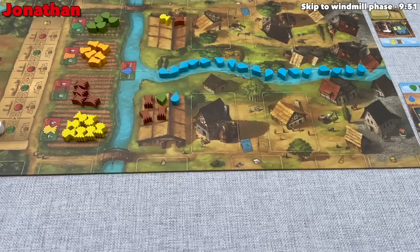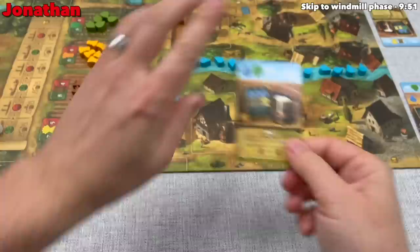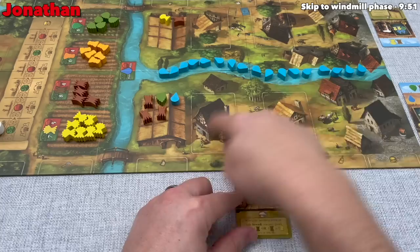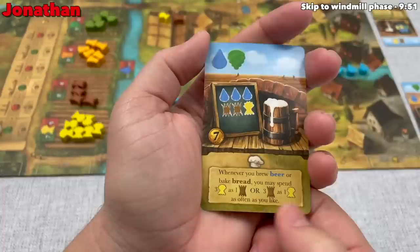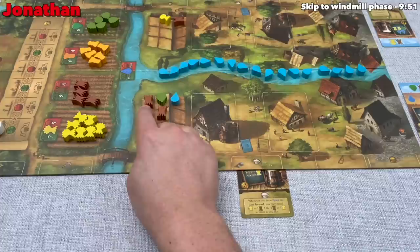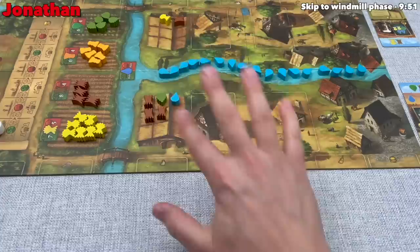These are the cards that came back to me, and I think I am going to do an upgrade with this card here. It has a bake/brew icon, meaning this upgrade is going to affect the brewing of beer and the baking of bread. Specifically, whenever I brew beer or bake bread, I can spend three wheat as one barley or three barley as one wheat, as often as I want. So I have some extra flexibility, which isn't too bad considering I have three barley. Flexibility is nice.